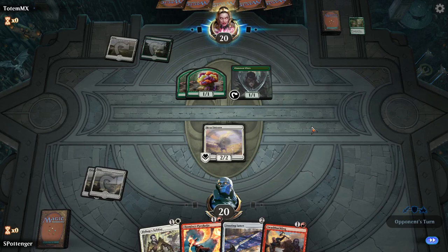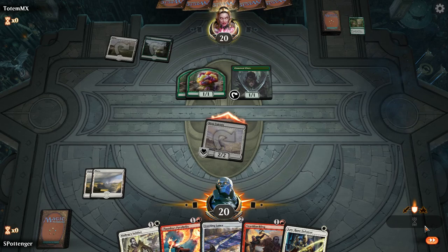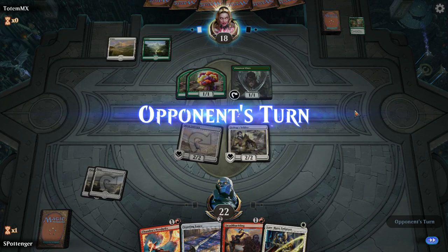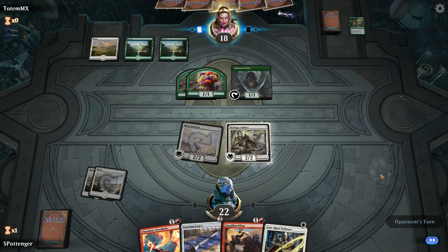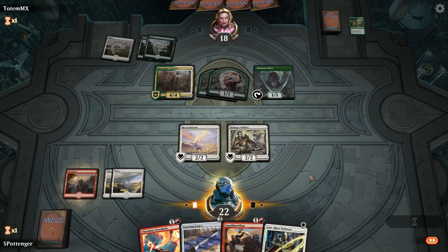Seeing lots of this Green-White Tokens deck on Arena lately. No red mana here — red mana would be really good for Pyrohelix. I think I just want to attack though. I can't let him build up his board too much, otherwise I'm just going to lose to a really big Inspired Charge. He's taking it, which means he probably has some payoff card in his hand — either Inspired Charge or one of the Convoke creatures. There's our red mana, just a little bit too late.